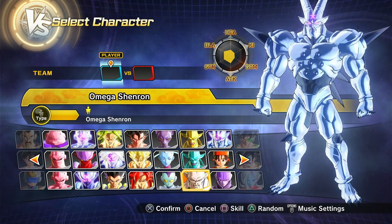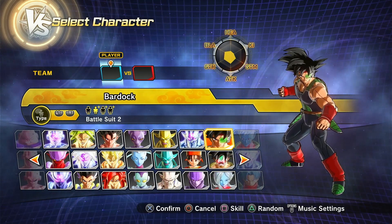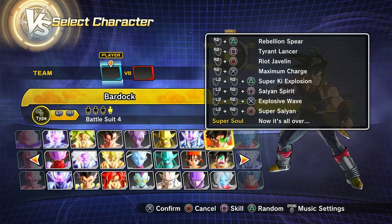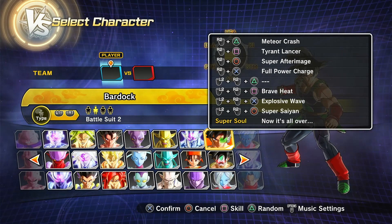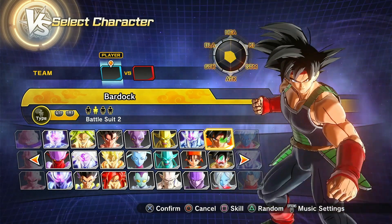Then we got Nova Shenron, Super Villain Omega Shenron. Then we have Bardock — Bardock without the scouter, Battle Damage Bardock, and Timebreaker Bardock without the mask. This Bardock can actually also turn into Super Saiyan Bardock, so the second preset can go Super Saiyan.